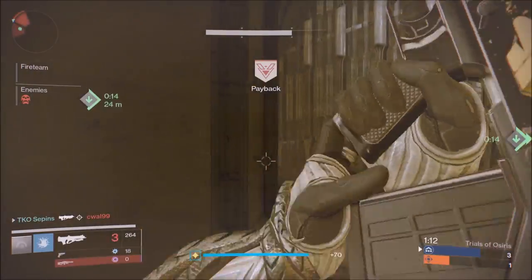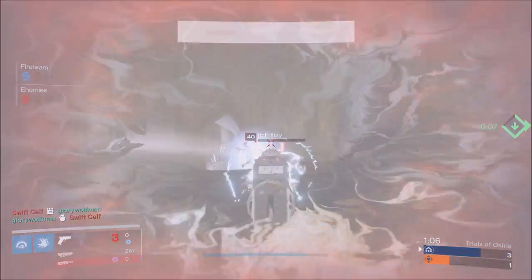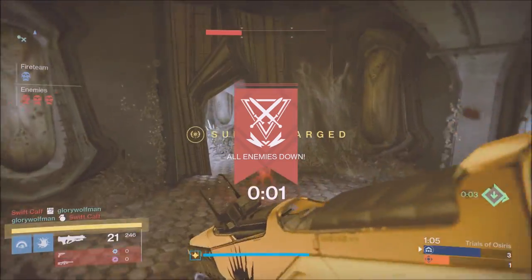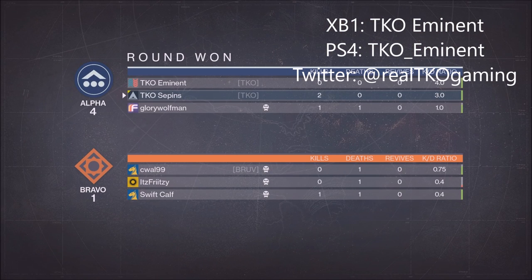If a team is really playing passive and camping in the back, go ahead and switch to your favorite sniper and grab that special ammo. Honestly, if you're playing for the flag, I would even switch to a shotgun — have that shotgun ammo ready. It'll really throw the other team off and is something you can utilize to get the win.